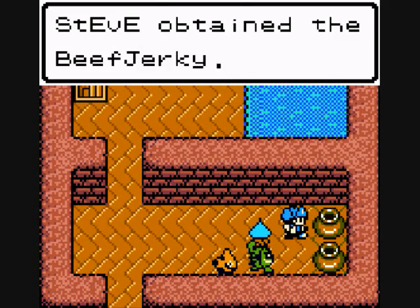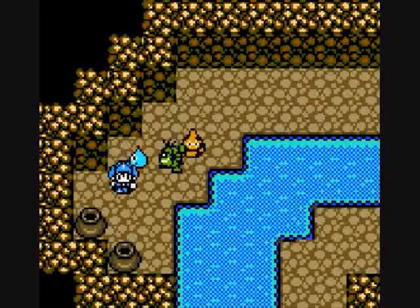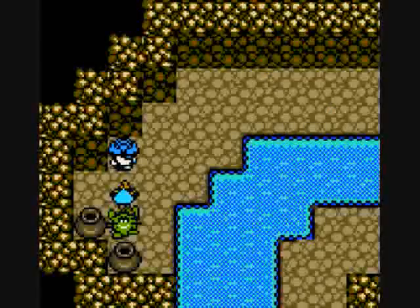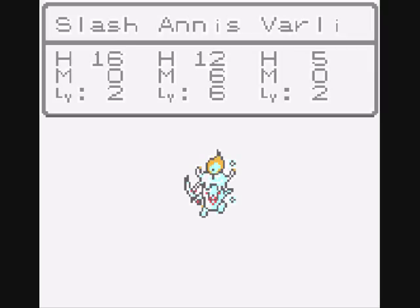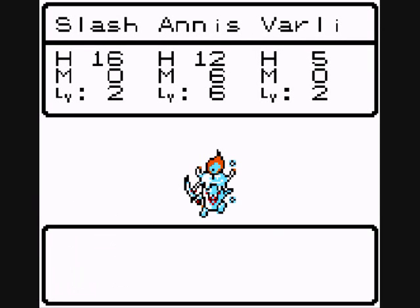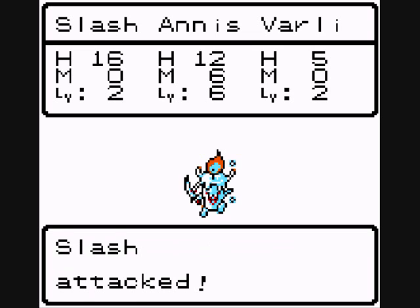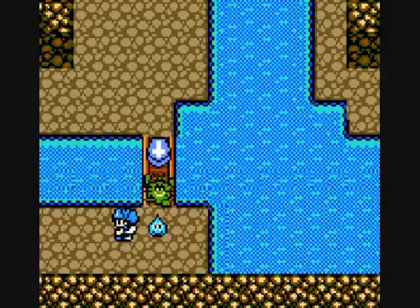We find some beef jerky in a vase - more meat for us. Here's where we'll meet new monsters. We also obtain a herb and another pork chop. Going down some steps we encounter a Mad Candle - I want one, so we give it a pork chop. Come on guys, attack! Oh no - I died. Once they knock out all your HP you die. And it doesn't even want to join us - are you kidding me?